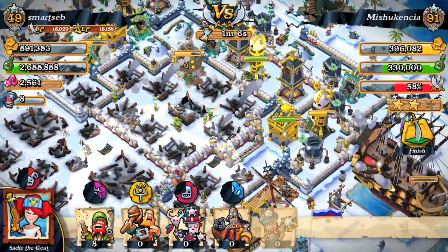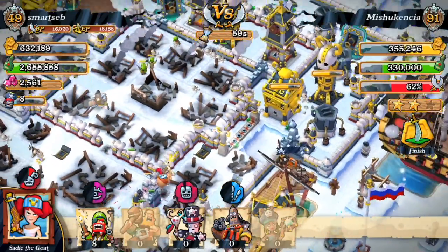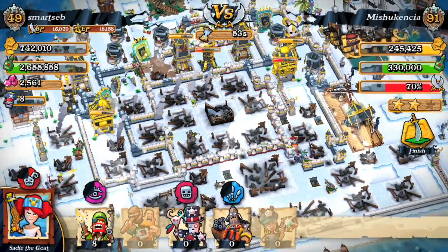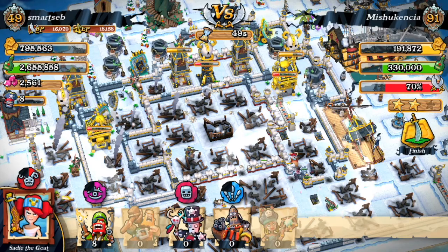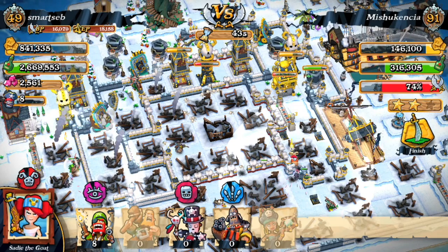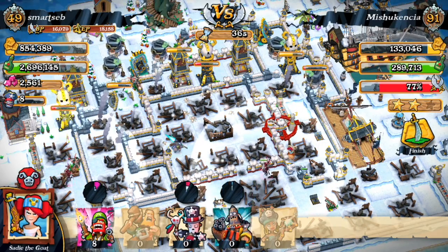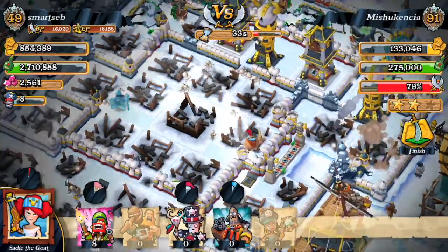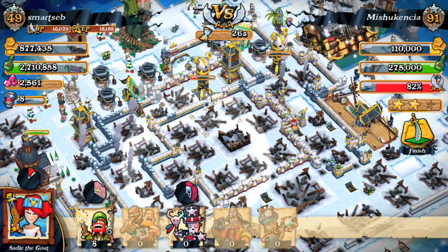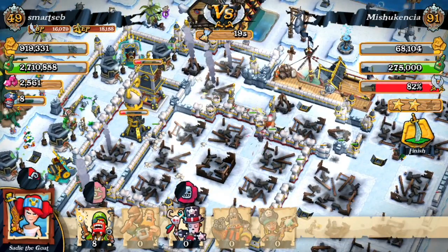I'm using all the abilities. The witch doctor placement isn't perfect — the witch doctor is stuck near Sadie and could be more useful in the core bringing back skeletons. There's nothing to do about it. There's another witch doctor on the left healing the gunners, and I still have eight gunners right now.